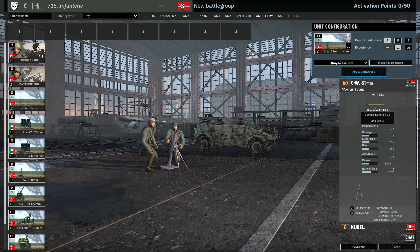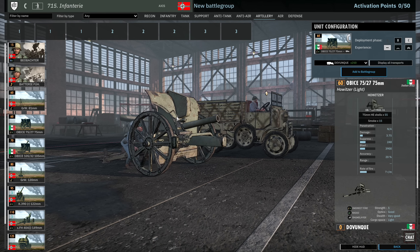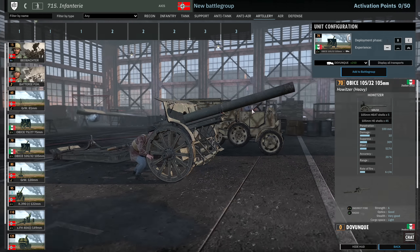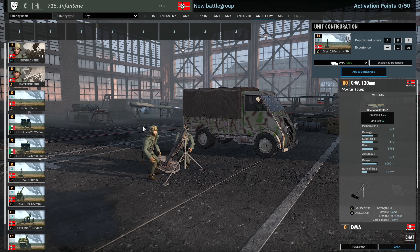Then we have the 81mm mortars — two cards of these, with 4 in A, 8 in B and 12 in C. These are not radio mortars. There's also a 75mm Italian gun, the Obice 75, with 8 available in B and 12 in C. If these were available in A there'd be something to consider, but otherwise I'm not so sure. There is the 105mm Italian gun as well — 6 in B and 9 in C. That does have radio of course, making it a little bit more effective.